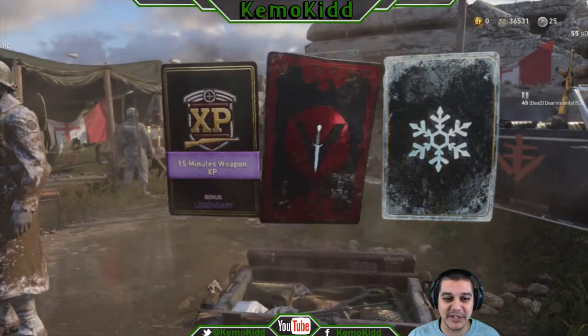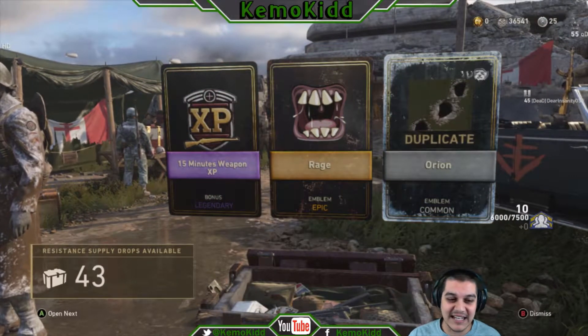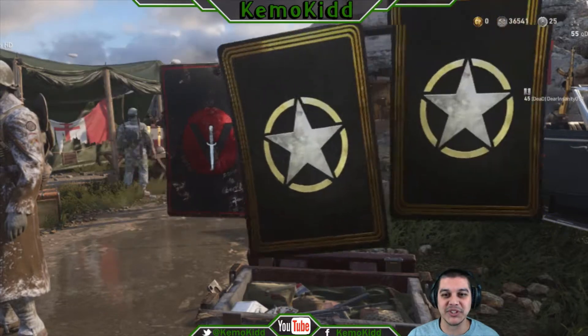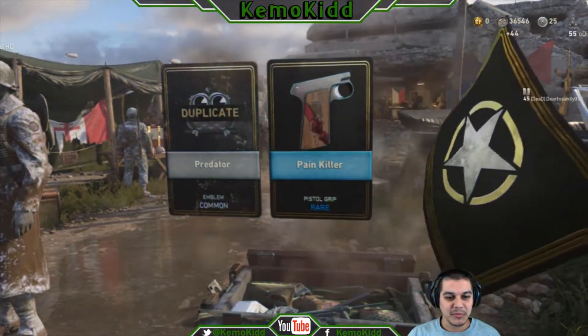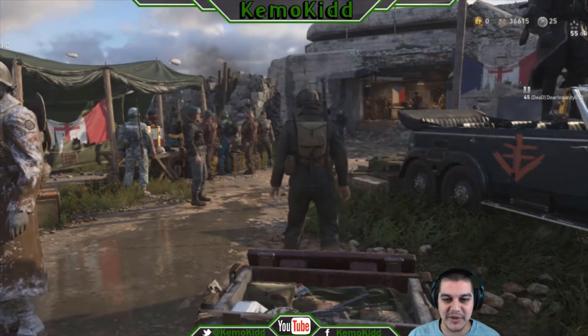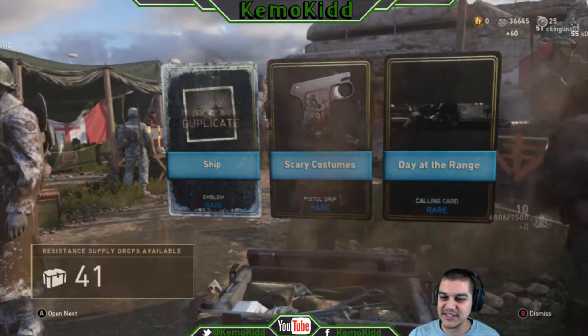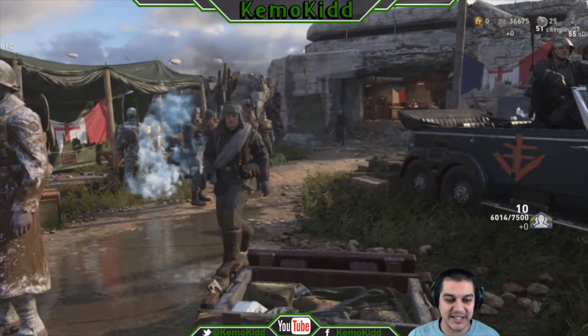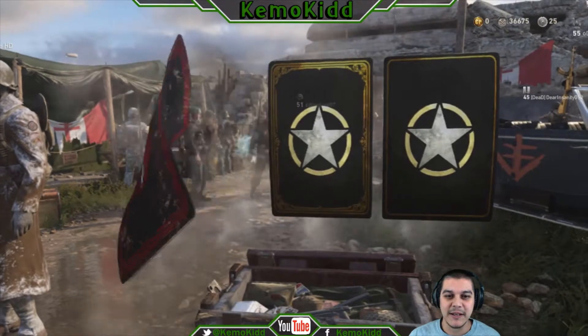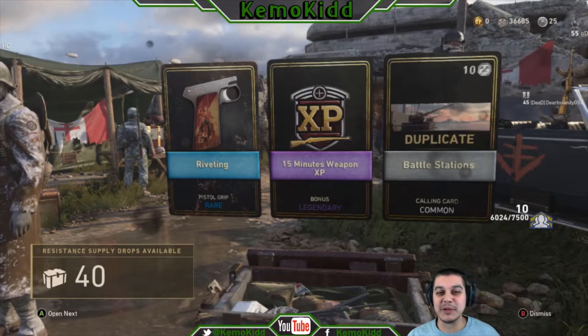Rage emblem — decent, I'll take any of that. XP boost too, which is nice. Predator — I was just gonna say I recognize that owl. Three duplicates, more scrap. Bunch of rares, nothing special. Hopefully that scary costume goes towards a weapon legendary. Weapon XP in the middle — weapon XP would be nice.